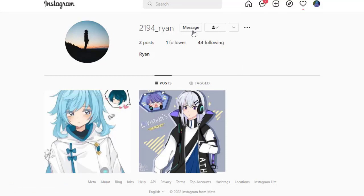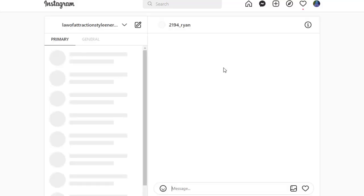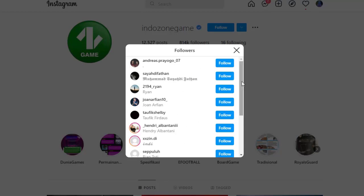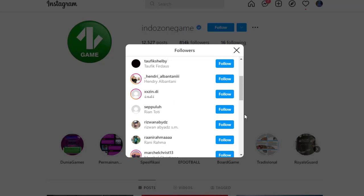The second free method is to message those same followers directly. Send them a message like: 'Hey, I've seen you're interested in gaming. I also have a gaming account with different free gaming offers. If you're interested in gaming for absolutely free or making money, check out the link in my bio.' Copy that message and send it to multiple people.